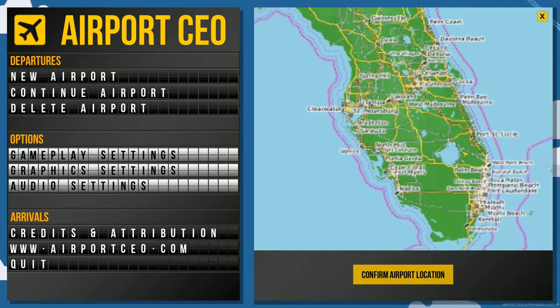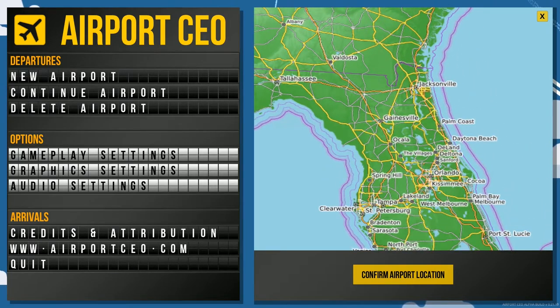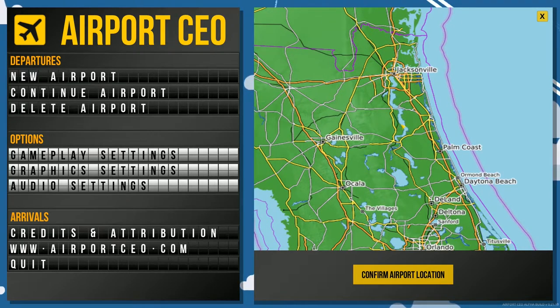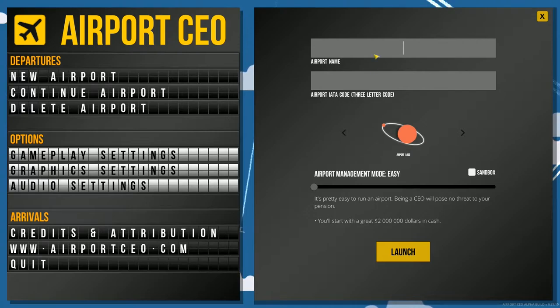There are a lot of places. I don't know if location really matters, but I'm in the north Florida area, so I'm gonna go right on the coast — right in this area. And no, that's not where I live. Airport name: Kinema International. There we go.